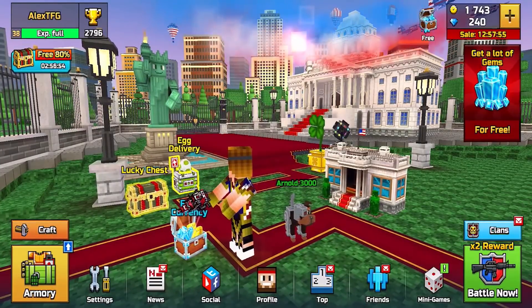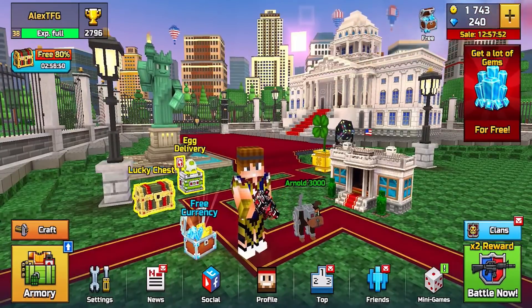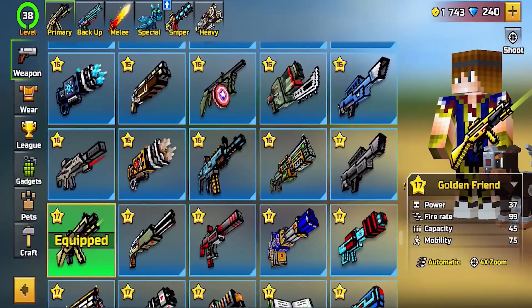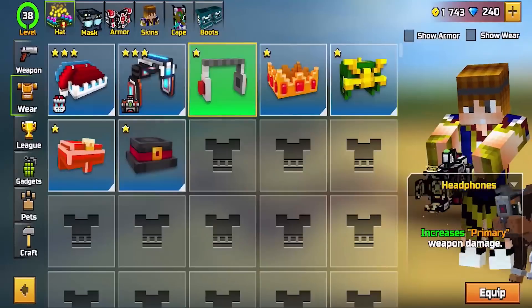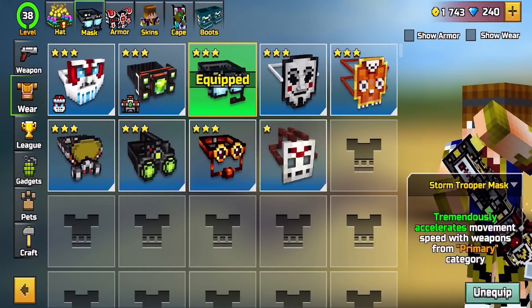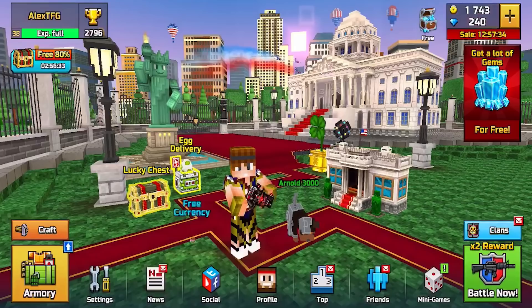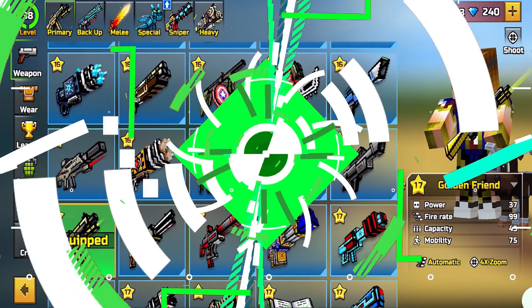I'm just going to leave the username and password on the website, so just click that link in the description down below. The account will have all these weapons — it has all the royal weapons, yes, all of them have been acquired finally. You know, you've got all the other crafted weapons and that stuff too.